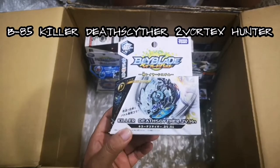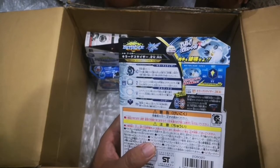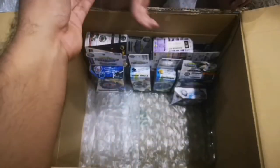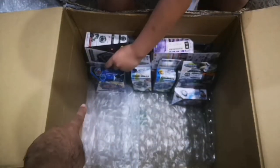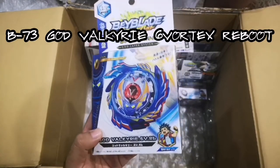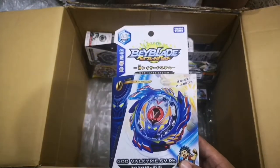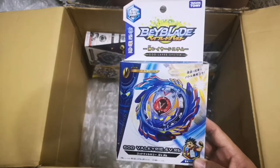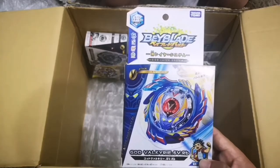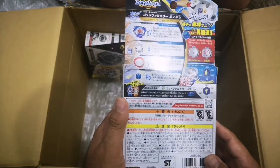Evolution of dead sighter — killer dead sighter, B85. Parts are two disc, vortex frame, and hunter driver. Then we have the god layer Valkyrie! First we had single layer, then dual layer, now the god layer Valkyrie — my favorite. B73 god Valkyrie with force, R6 disc, vortex frame, and reboot driver. The design looks really nice!